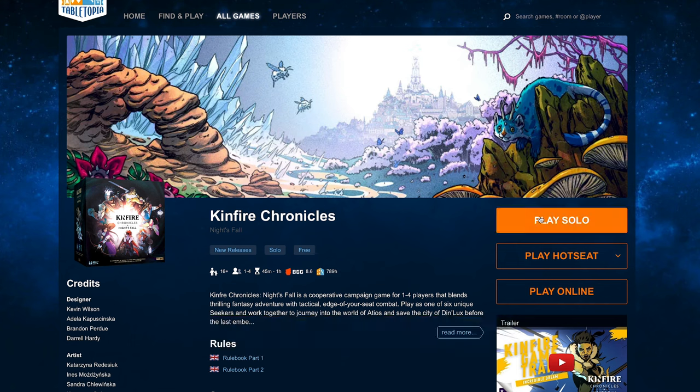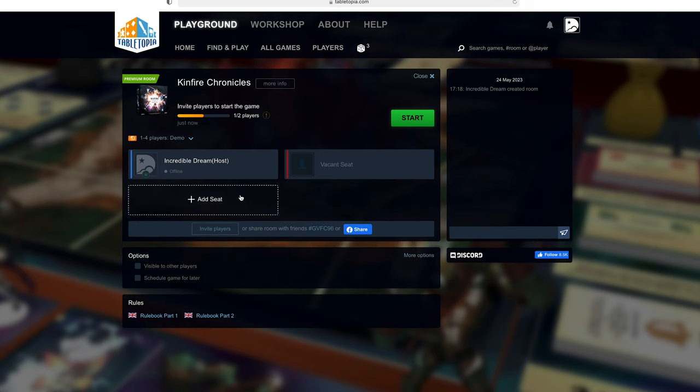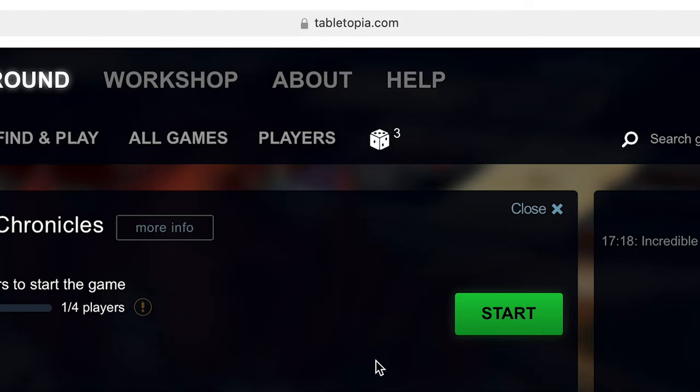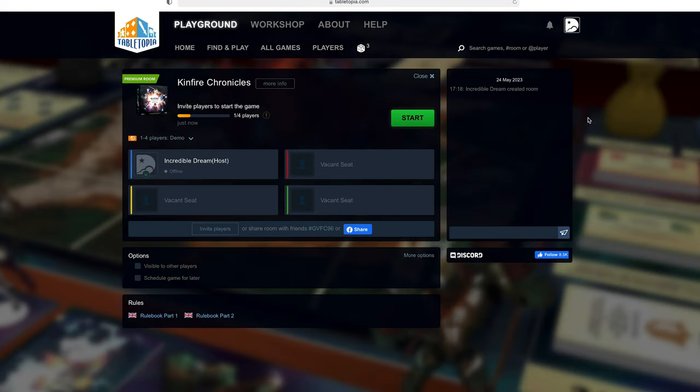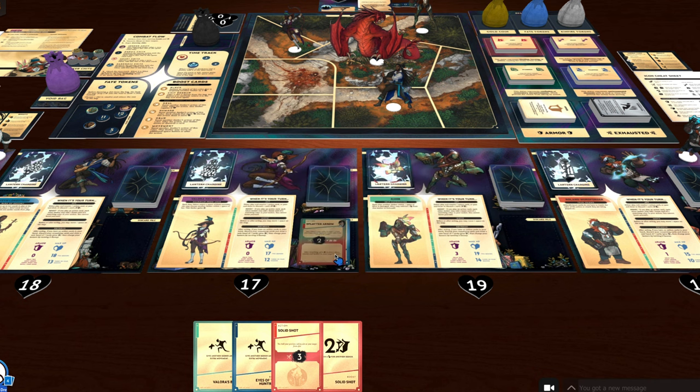You can play solo, in a hot seat — meaning multiple people at the same desktop — or online with any of your friends around the world. For online play, create a number of seats equal to the number of players you want and send them the link up top. When you're all ready, click Start and the game will load. Here's a quick tutorial on how the mechanics of Tabletopia work for any first-time users.